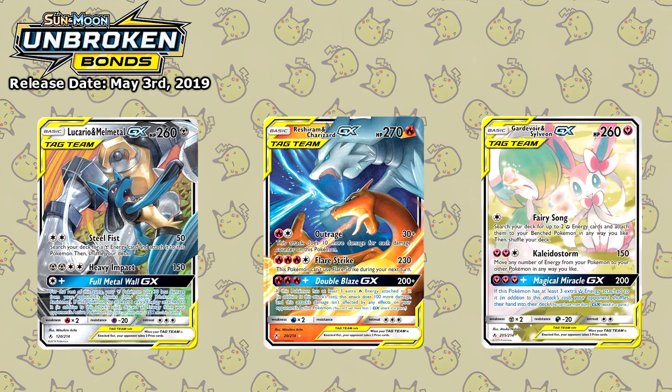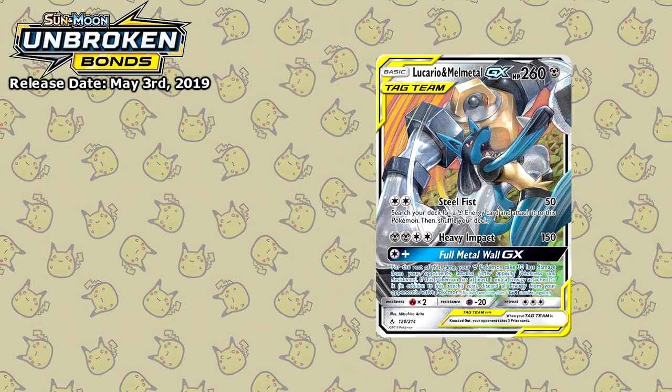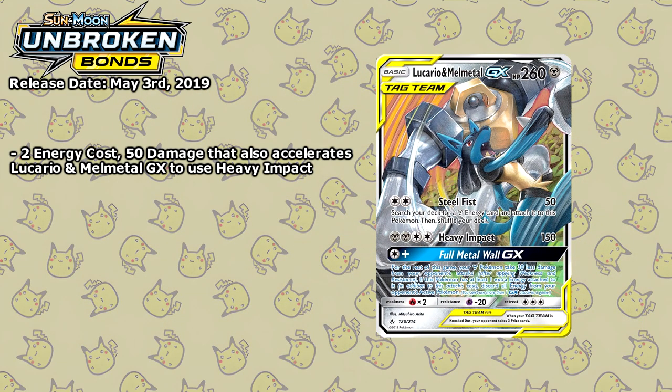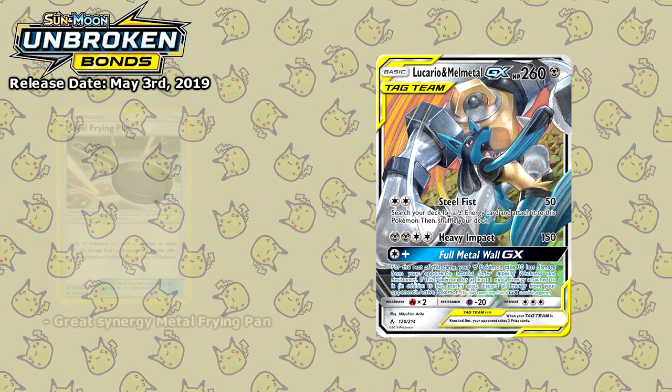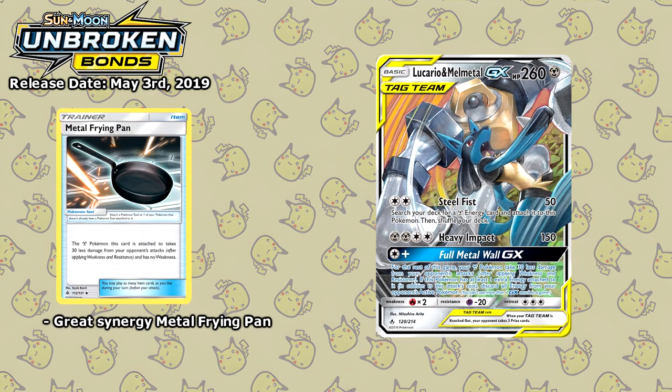Let's start with the Lucario and Melmetal GX. The Steel Fist attack lets you search and attach metal energy straight from your deck, which was decent. The real kicker of course was Full Metal Wall GX — for the rest of the game your metal Pokémon take 30 less damage from your opponent's attacks. Combining this with Metal Frying Pan, and you suddenly have no weakness to fire anymore in addition to taking less damage.